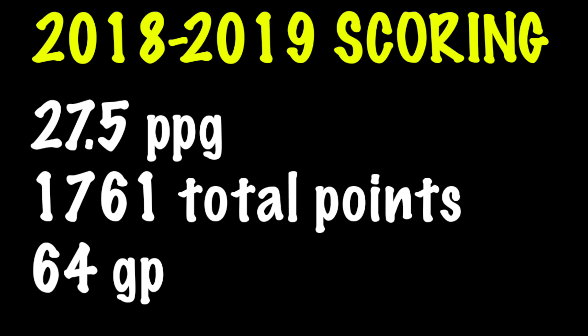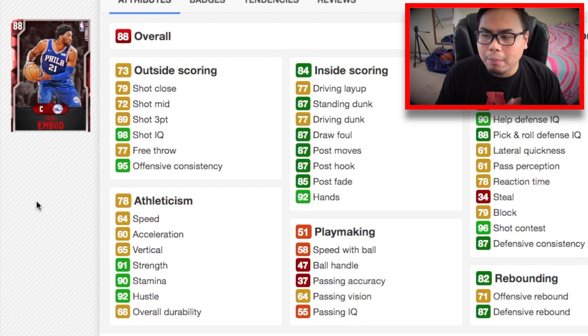Our final player is Joel Embiid. Most people won't argue that Joel Embiid is the best scoring center in the NBA. He averaged 27.5 points per game last year, putting up almost 1,800 points in only 64 games. He can handle the ball, face up, post up, and finish inside like crazy. He can knock down open mid-range and three-point shots. On his Ruby card: 72 mid-range, 69 three-pointer, 84 overall, and an 87 standing dunk.